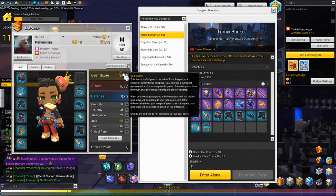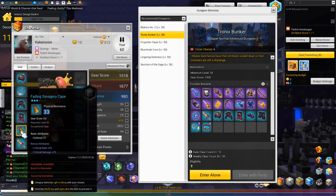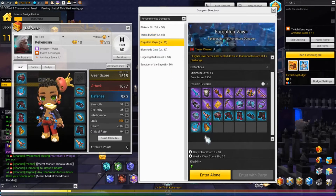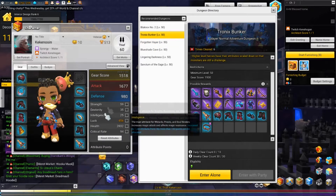There's actually a way of getting that gear score to 2100 that's a lot simpler than you think. I've already got the cape, the level 50 cape, necklace, ring, and belt, and I got those through the fragments from the different dungeons. I had to run Fire and Tronix Bunker to get all these accessories. That's step one.